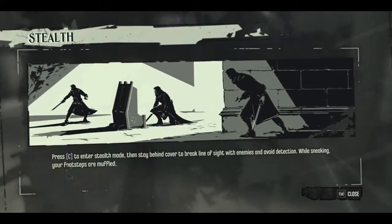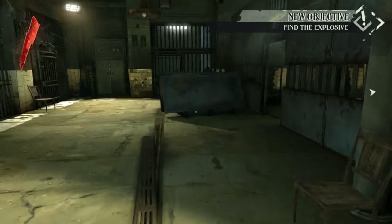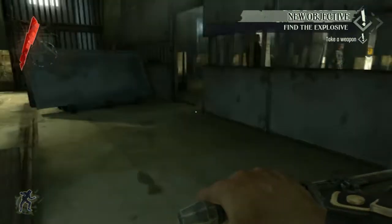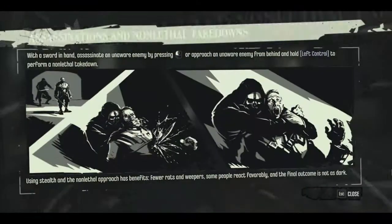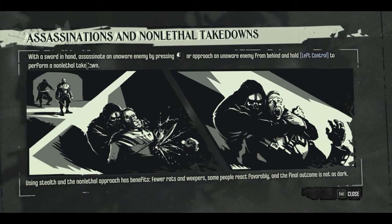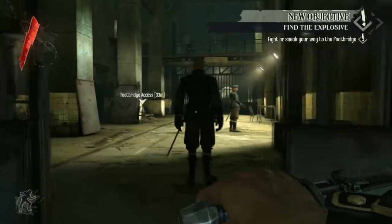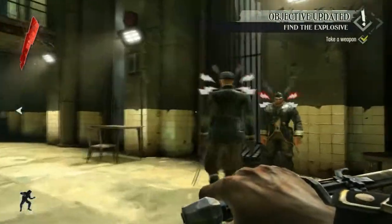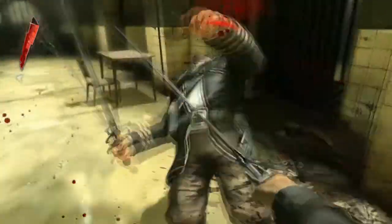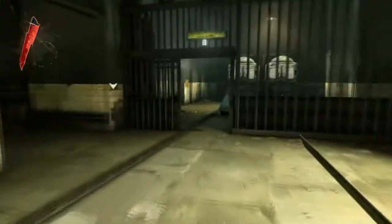I picked up the sword. Press C to enter stealth mode — stealth mode is C. Nice movement. And I think with a sword in hand you can assassinate. This is a really nice movement guys. We gotta try to get into assassin stealth mode, yeah, gotta go.